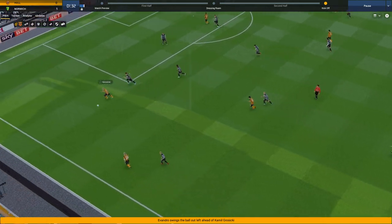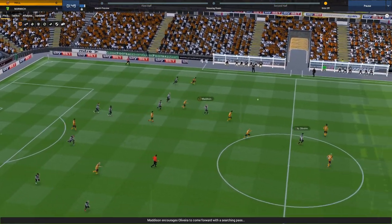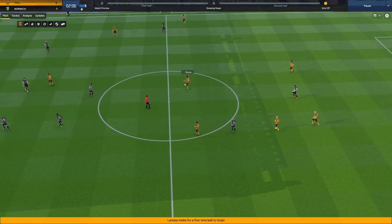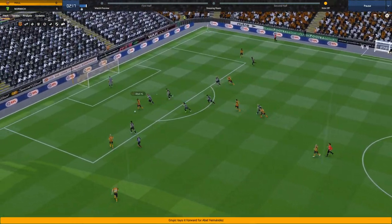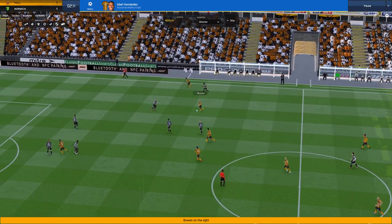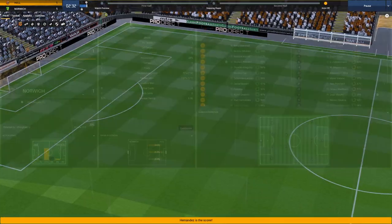Evandro sets up Groszicki on the left flank into the box - it's cleared, picked up by Norwich defenders. Bowen on the right flank loses it. We're only two minutes in and it feels like we've been playing 45 minutes. Back to Evandro, then Gruyuk sets up Hernandez - and Abel Hernandez scores! I believe this is his first or second goal since coming back from his eight or nine month injury. A crazy start: just over two minutes played and we've already seen two goals.